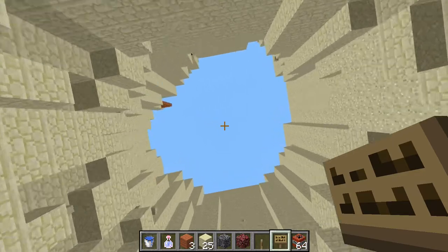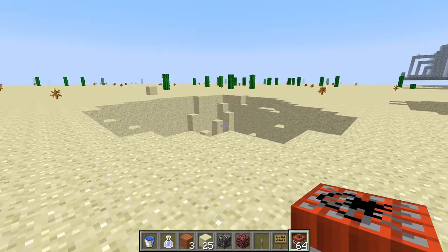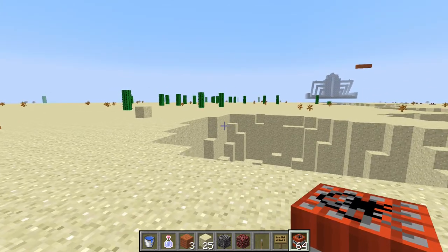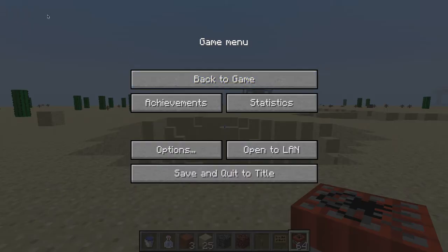That might have not killed a person that time, but all I have to do is just widen the amount of TNT. This is clearly the easiest and best, and really fun way to kill people. You can get some really good clips for YouTube videos by doing this. Thanks for watching this quick tutorial, and see you guys.